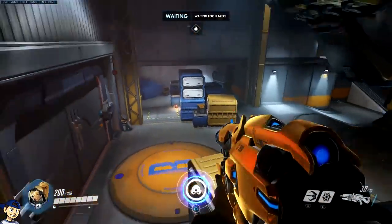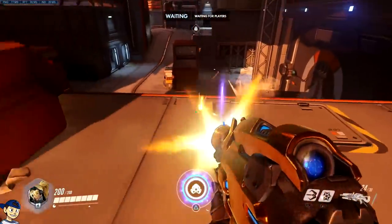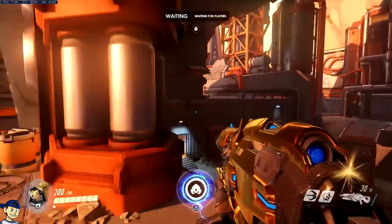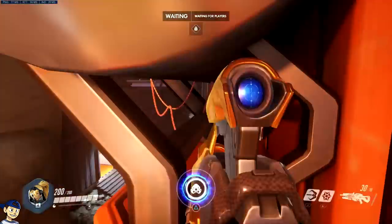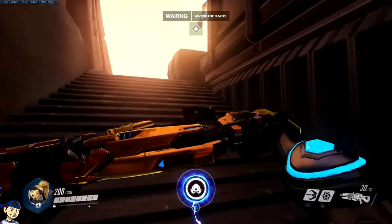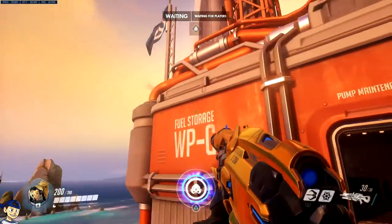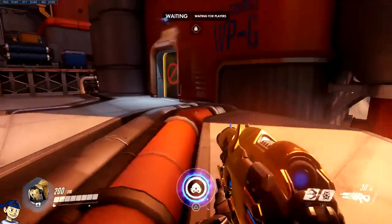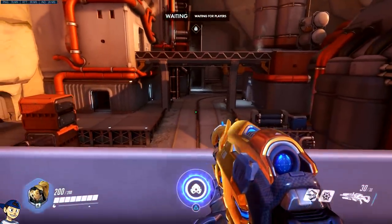I did cover Gibraltar in the last video, but I wanted to add a couple more. Once the payload gets to this checkpoint and starts moving up, most Widows would stand down low right here. The problem with that is you have no cover, so you can actually come over here, stand on these barrels, crouch, and shoot the main sightline as the payload moves up. The next spot is around this corner — a lot of people think Widowmaker is only good for getting kills, but you don't necessarily have to get kills to be good for your team. You can hook there and come up behind the enemy team.